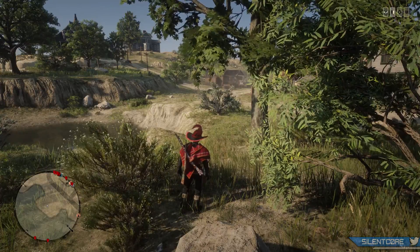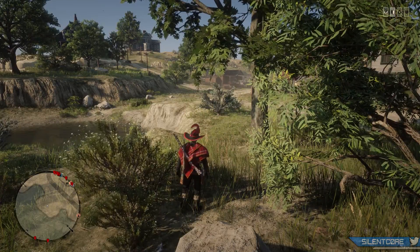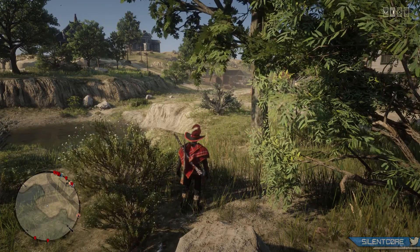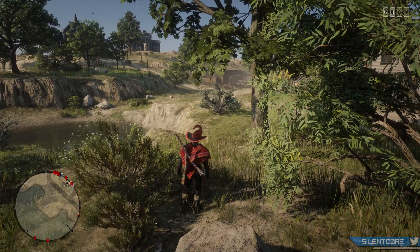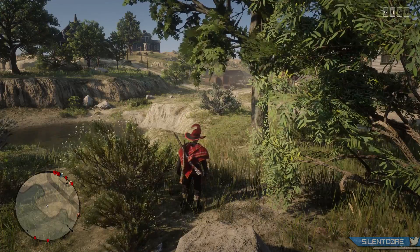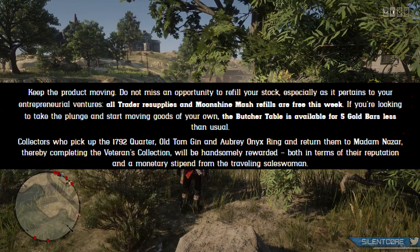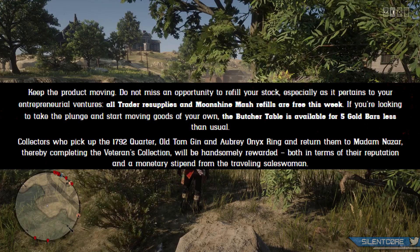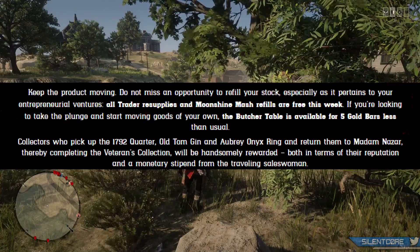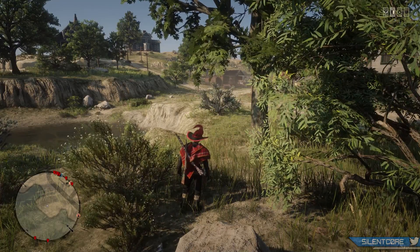If you haven't already started your trading business, the butcher table required to start it is discounted by 5 gold bars, costing 10 gold bars instead of the usual 15. There is also a new weekly collection consisting of the 1792 quarter, the old tom gin, and the obere onyx ring — part of the veterans collection — and you'll get a nice reward if you deliver those three items to Madame Nazar or any post office.